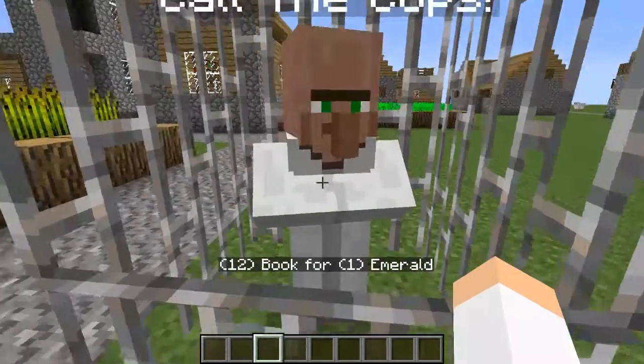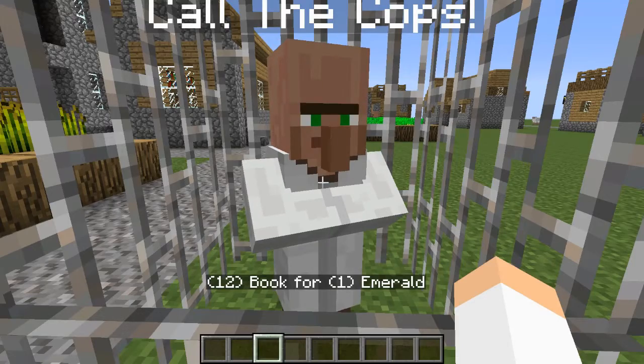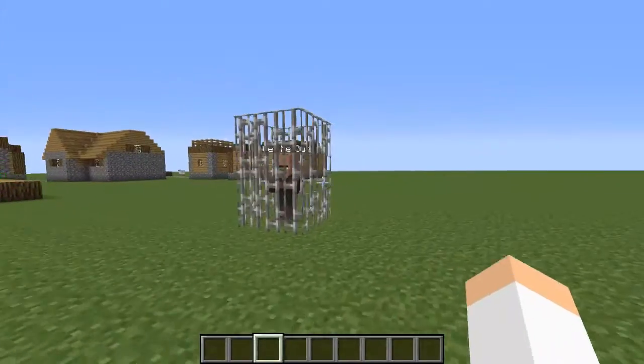So if you hit the V button, that will tell you exactly what that villager is trading. So 12 bucks for one emerald, and as you can see it's the same right here. It's not that good of a trade, so let's go on to the next guy.